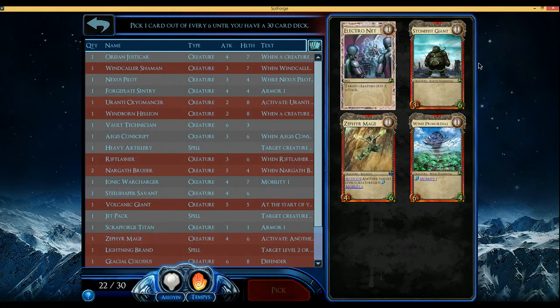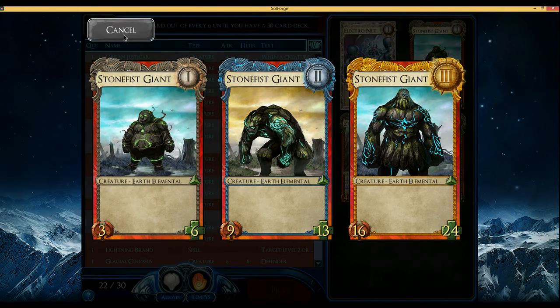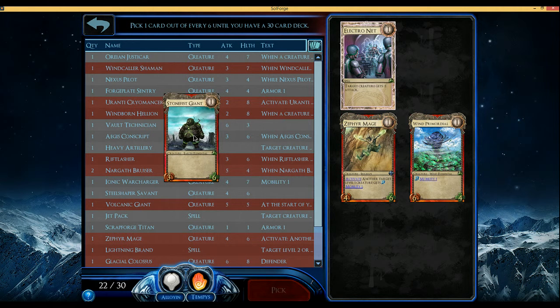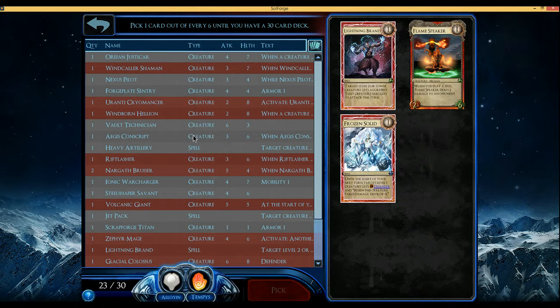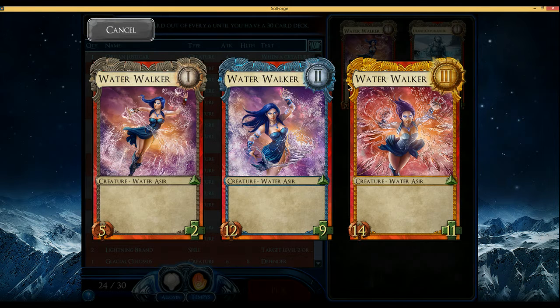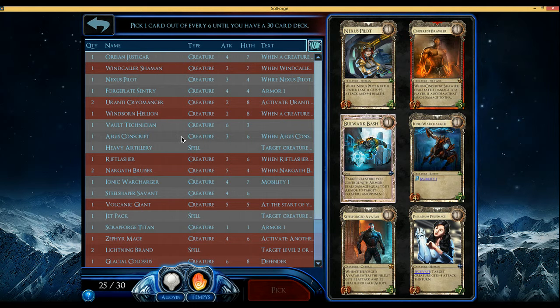This gives mobility, and this is a very good level 2 body — level 3 is fine too. I think I'm just going to take the Stonefist. These two are kind of cute in combo, but it's more important to take the more solid spells — which I sometimes fail at. Cryomancer versus Water Walker: Water Walker is okay at level 2 but not amazing at level 3. I think I'm just going to take the Cryomancer as our second Cryomancer.